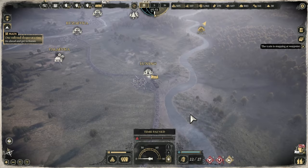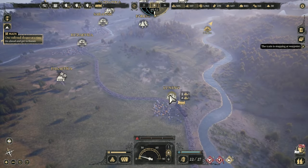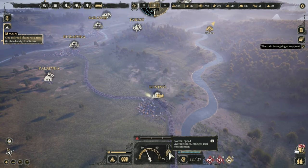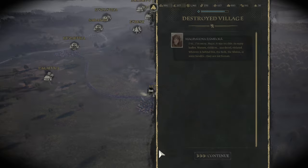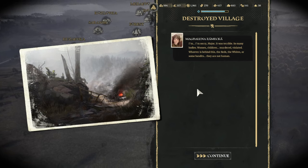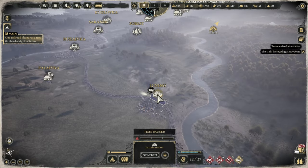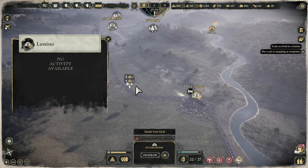Let's just keep the train moving a little bit, get into the port. So the major says it's terrible - so many bodies, women and children are murdered violently. Whoever is behind this, the reds, the whites, or some bandits - they are not human. Oh, that's awful. Morale drop. No activity available.